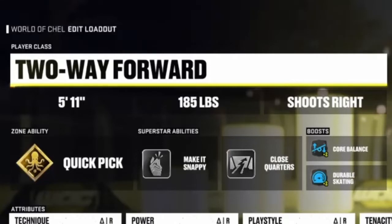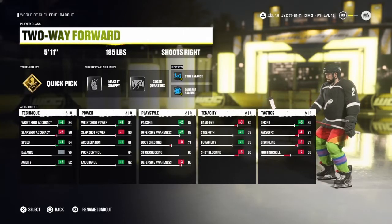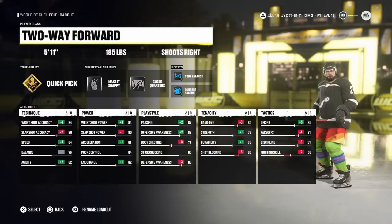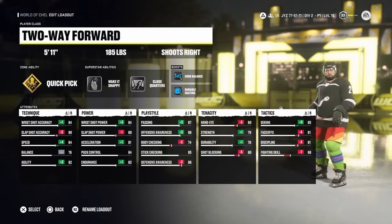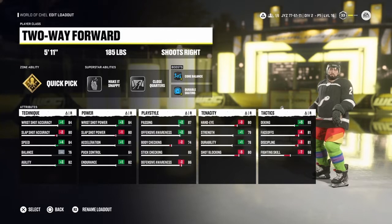Point is listed at 5'11", 185 pounds, and he's a right-handed shot. He's a unique player because he can put up points but he is far from one-dimensional. He doesn't really play much on the PK but he's still a guy who plays very well defensively and has three top-10 Selke finishes. So I didn't really want to build him as a sniper or dangler because their defensive stats are terrible. I went with the two-way forward build because it's still possible to build a two-way player with a solid shot.